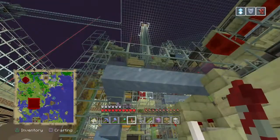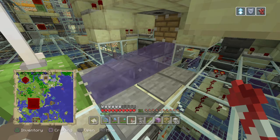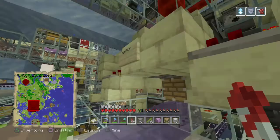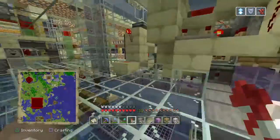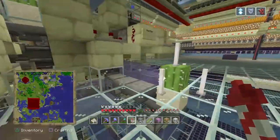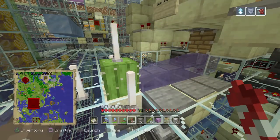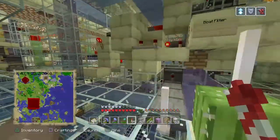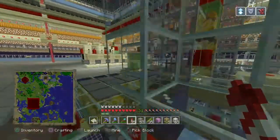Everything else goes into these hoppers — tools and other non-stackable stuff not sorted — those get put into the overflow. If we were permanently in non-peaceful mode, we could do some sorting with tools using villager or zombie mechanics where they take certain types of tools, but our server switches back and forth from peaceful, so that wasn't an option. With new servers in the future, it might not be quite an option either — we'll see how the mechanics work out.